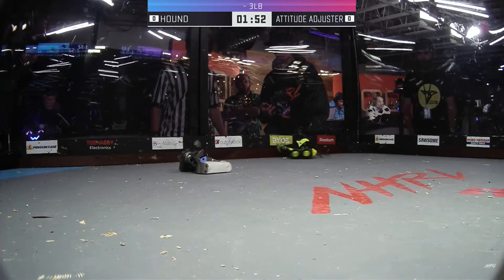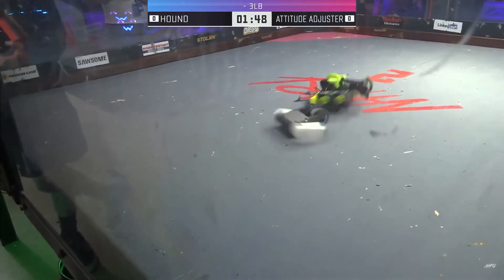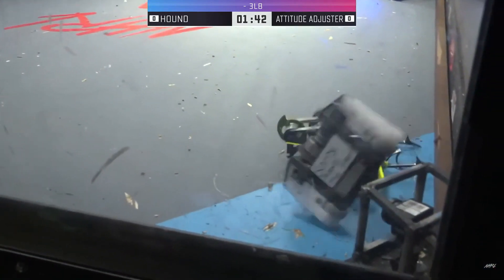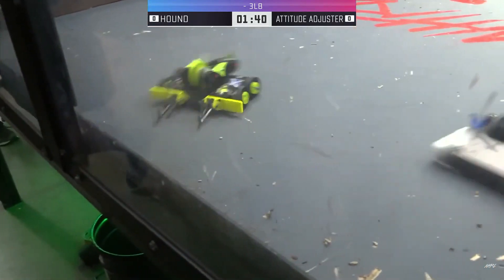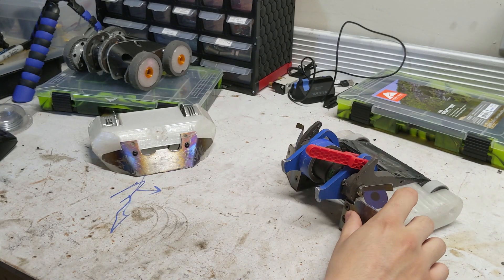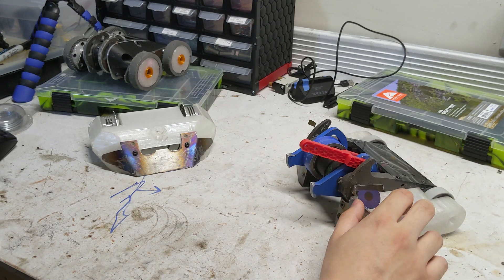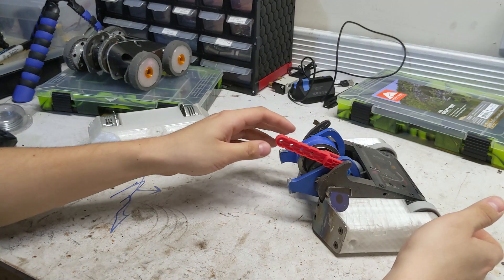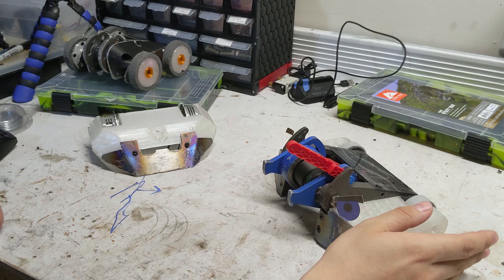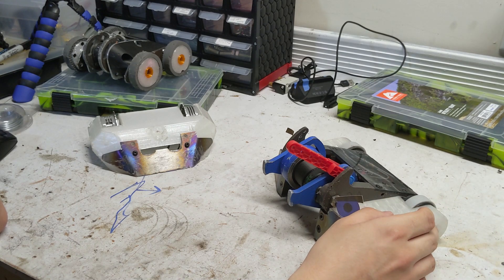Spinning up that weapon! Attitude Adjuster showing that its hammer is very active — some aggressive tapping there. Getting Hound on its head. If you notice, I spend much of the first part of this match bouncing around the box more or less uncontrollably. I found out that this was because my weapon speed was a little bit too high, and upon contact Hound flipped forward on its weapon, launching it into the air. I fixed this by decreasing my weapon power to 15% and focusing more on control rather than outright damage.